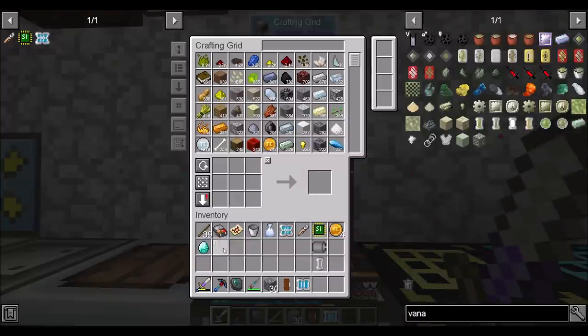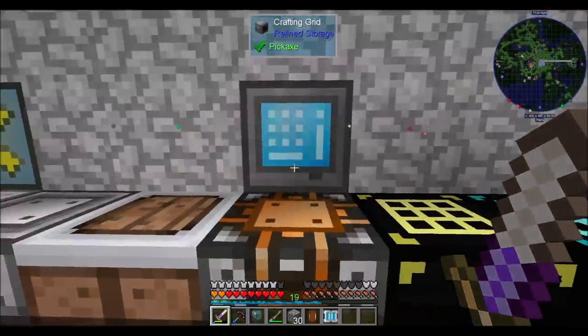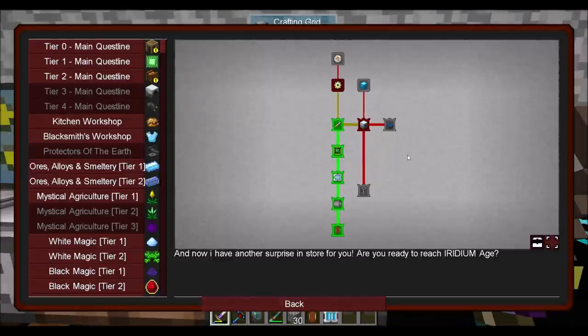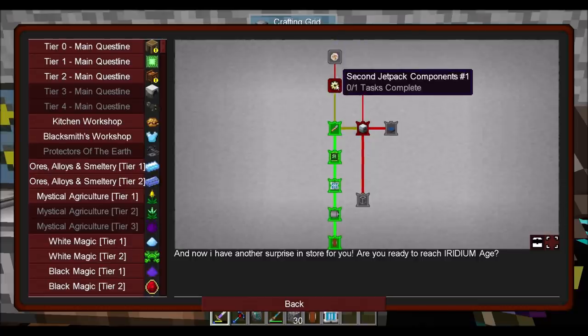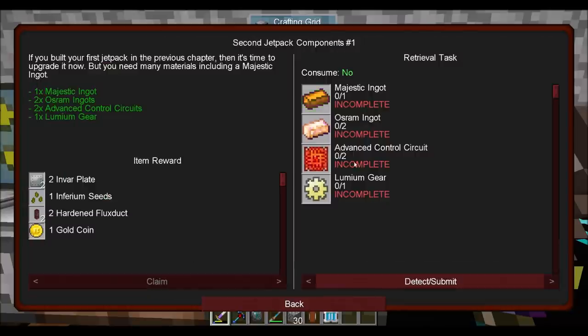Okay, put you away. Vanadium, Vanadium. More of you. Diamond. Sure. That's well on my way, I think, towards what I need to get. Second jetpack components — ooh. Yeah, maybe I should look at that. Wow, that's a lot of things. Majestic ingots — I need to make those now.